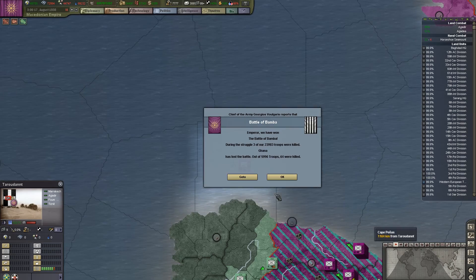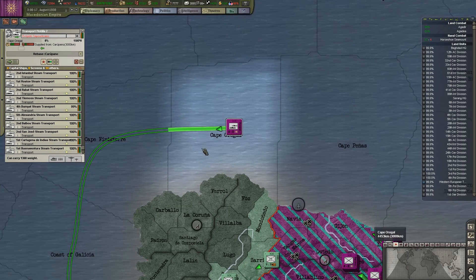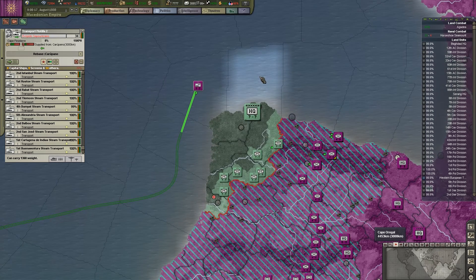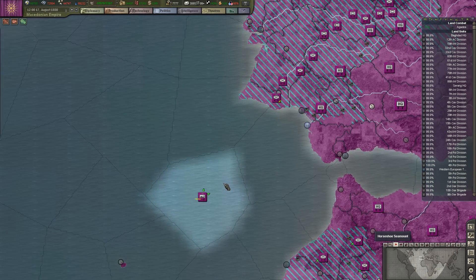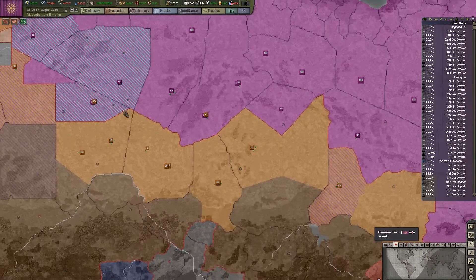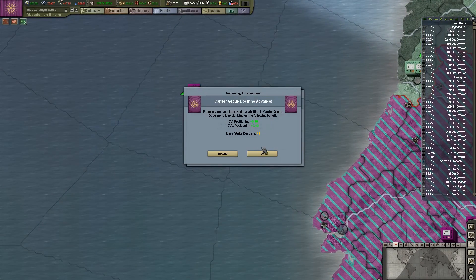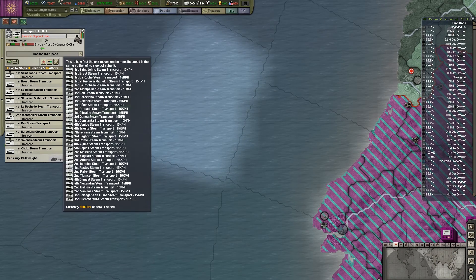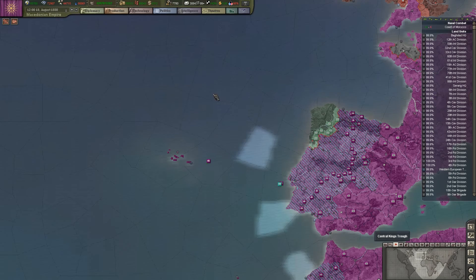Oh, we lost a whole bunch of transports — that's not cool. The enemy navy is chasing us. I'm probably going to need to give them some escorts. We're down to 34 ships from 40 — we lost six. Well, that won't hamper me too much.